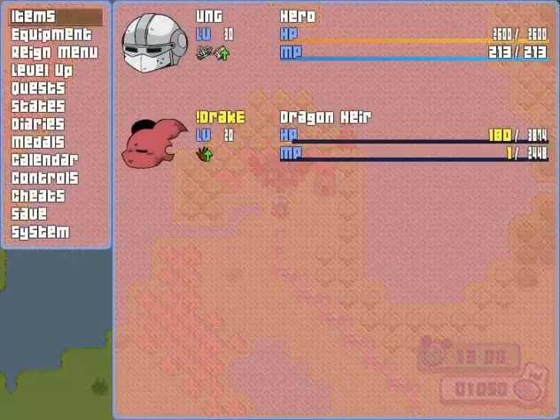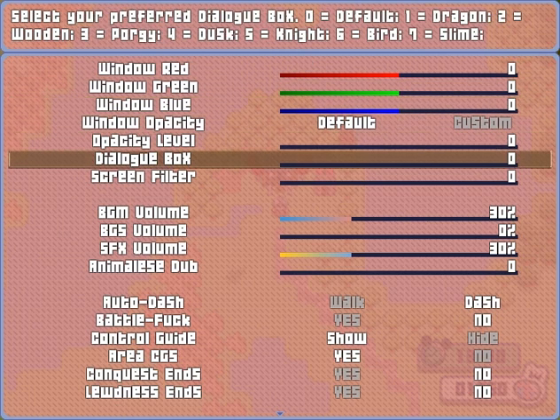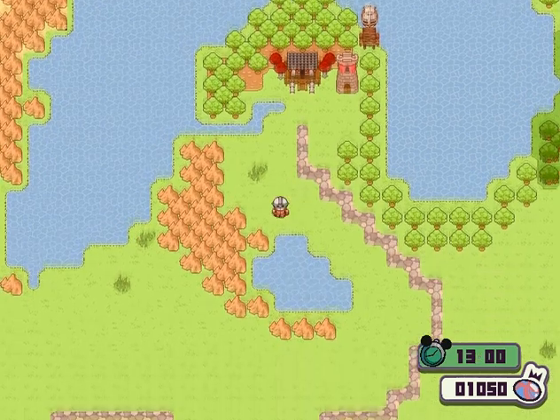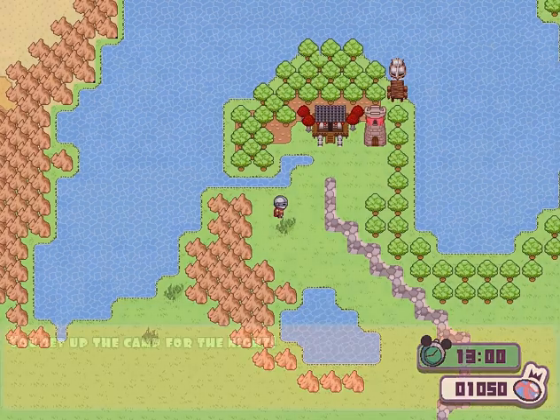In the new update that came out, you can now go into the options here in the dialogue box, so you can actually choose which one. I thought it was automatic before — I'm not going to show you. So let's wait for night and do it close to her kingdom.